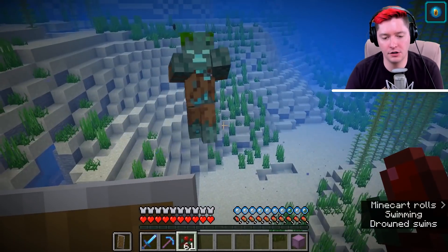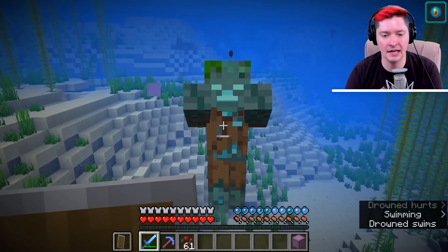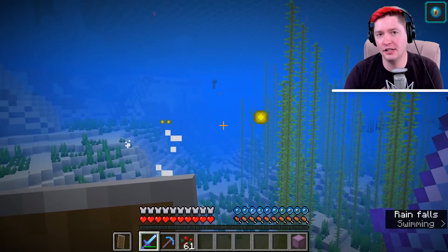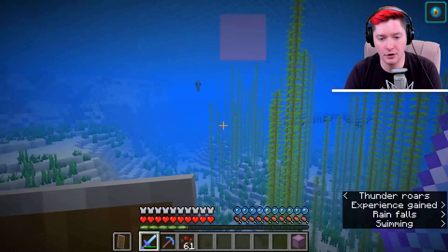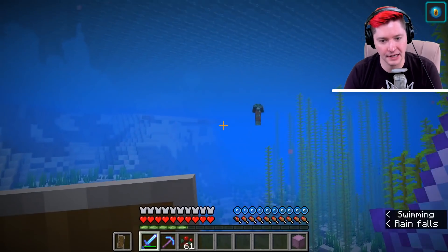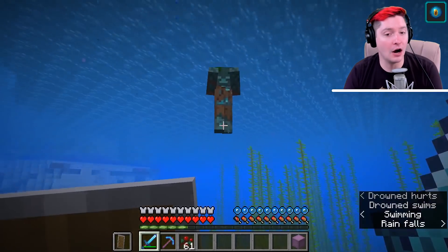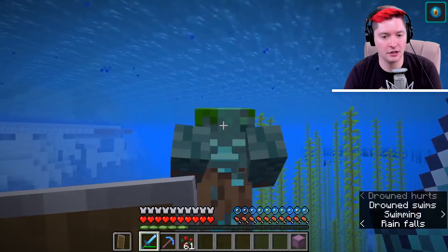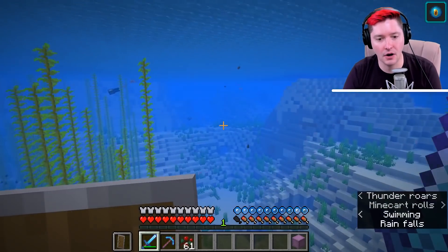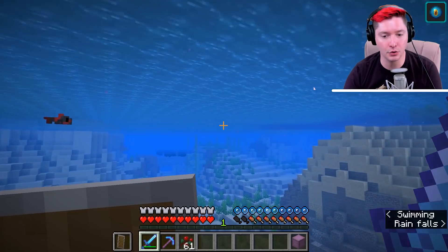Here's how it works in terms of percentage chance that you will get a trident when killing a drowned. There is a generic 11% chance — about one in ten — that whenever you kill a drowned you will get a trident. I don't have any looting on my sword currently, so every drowned I kill has that base 11% chance.